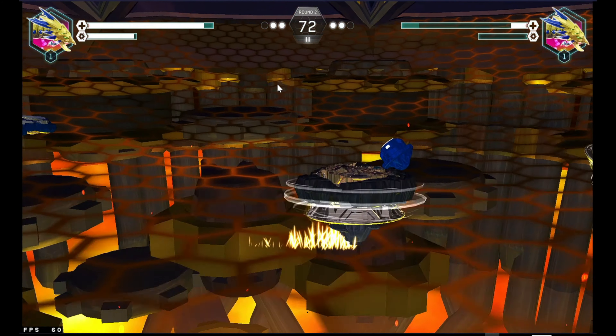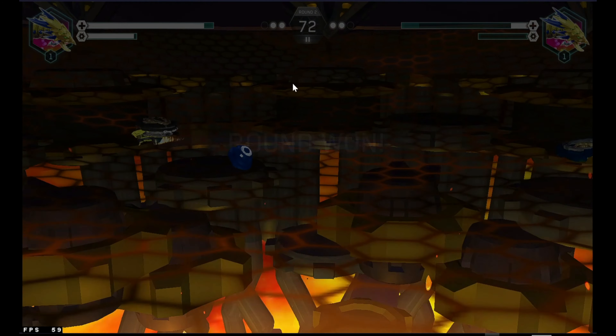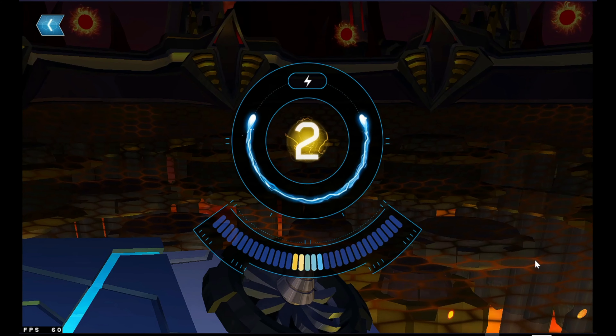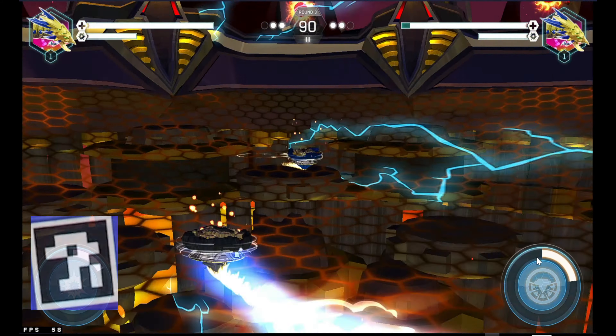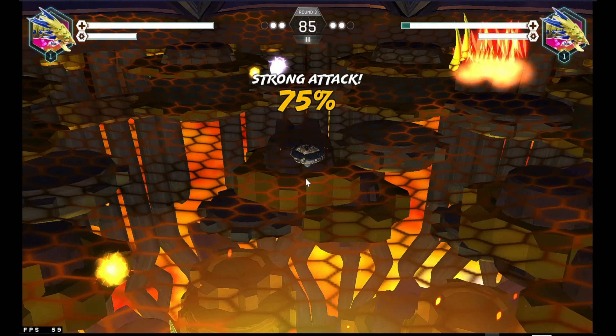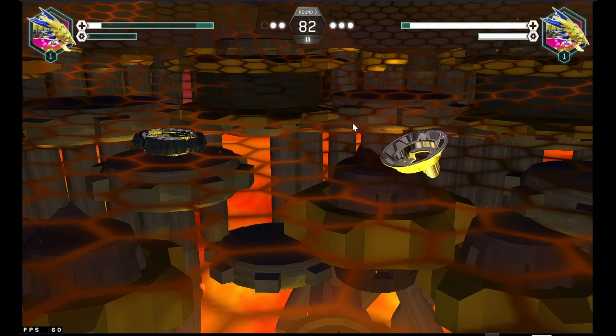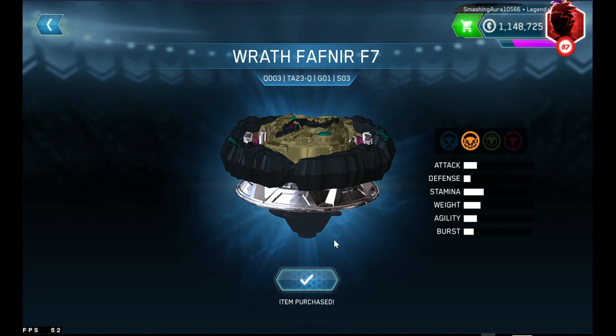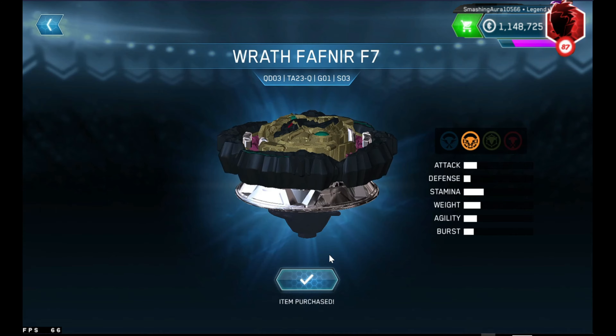Let's beat him in the third round! Three, two, one — perfect launch. Vanish Fafnir is attacking us with 75% — he burst Wrath Fafnir with just 75% of its special move's power. Vanish Fafnir wins. Now, I got Wrath Fafnir from the bey shop — you can easily get it from the bey shop if you're lucky, or simply purchase it from there. This is Wrath Fafnir F7.